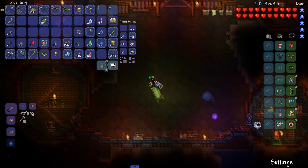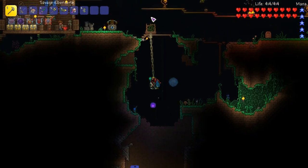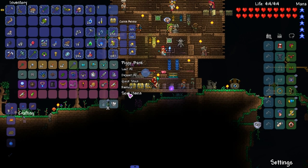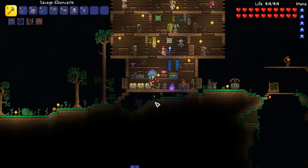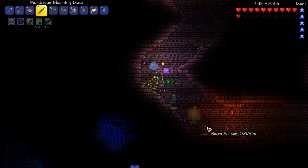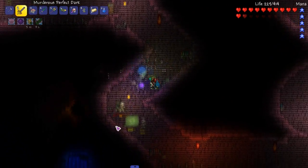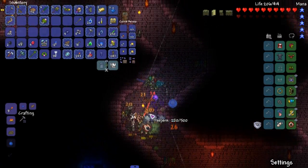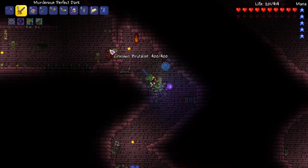We're gonna go back to the dungeon real quick because we need to get some stuff from there - specifically the armor. Oh shit, we're gonna encounter some new enemies here. Necro walker - that's from the Spirit mod. That dude has a lot of health, holy shit! Maybe we'll get some new drops from Spirit mod. Look at that - a Crimson Brutalis!